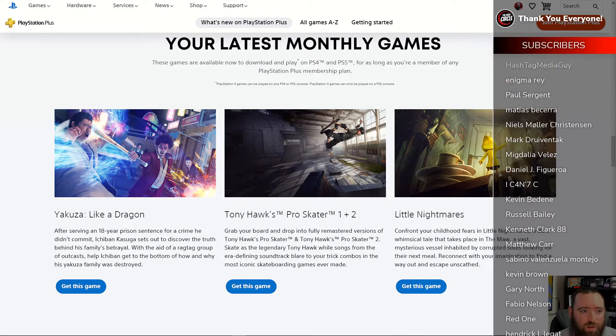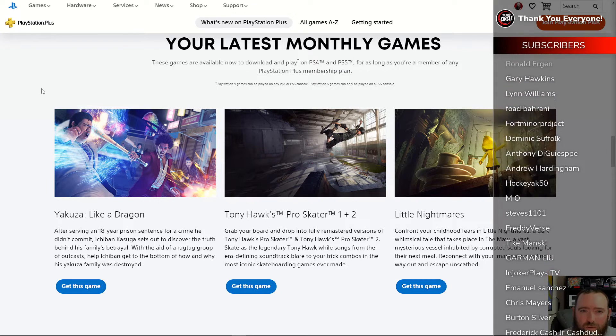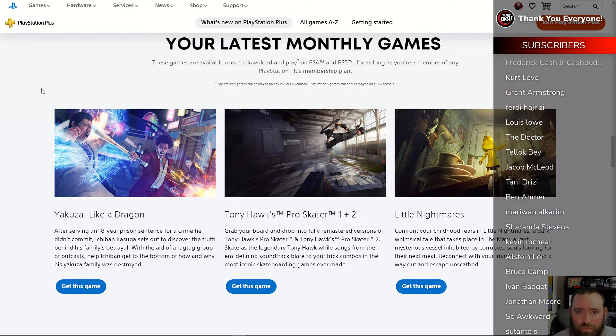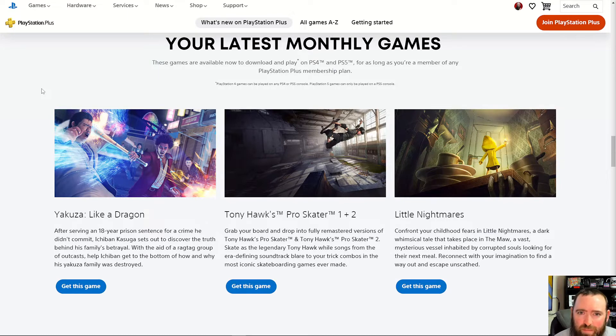We're over here on the PlayStation Plus website and we have our latest monthly games. I don't know why they drop these monthly free games when they already have a library of old and new games that are free to play, as well as cloud games. You have to stay subscribed to play them, so I just don't understand the point of monthly game drops on top of an already large free library. Let me know down below if there's something I'm missing.